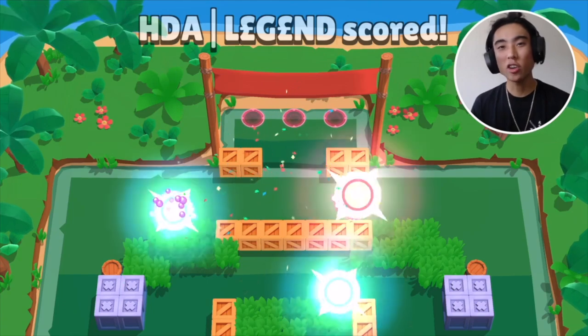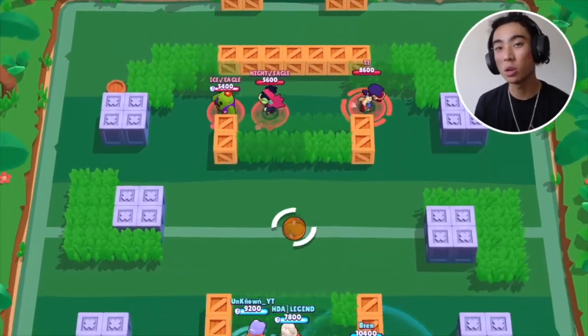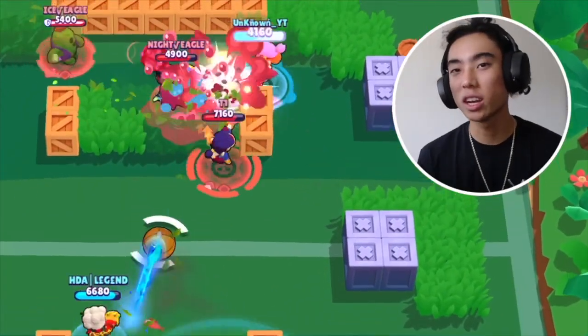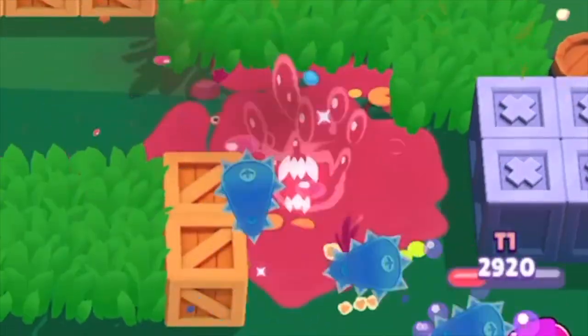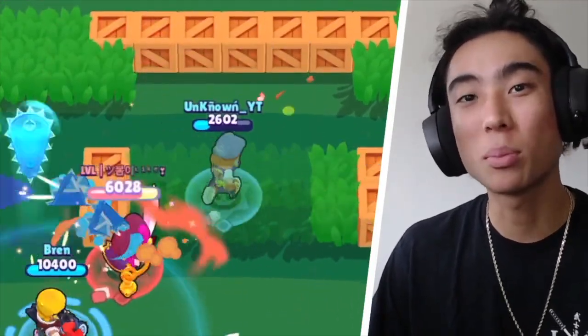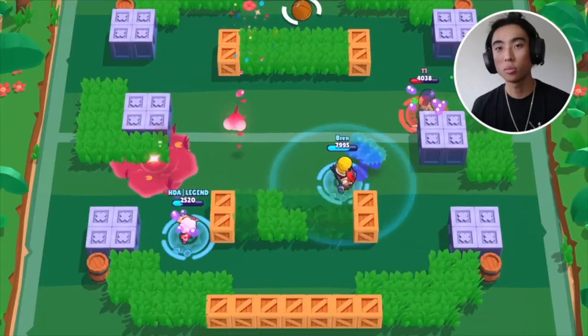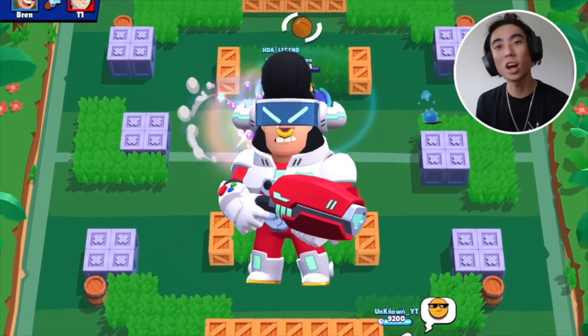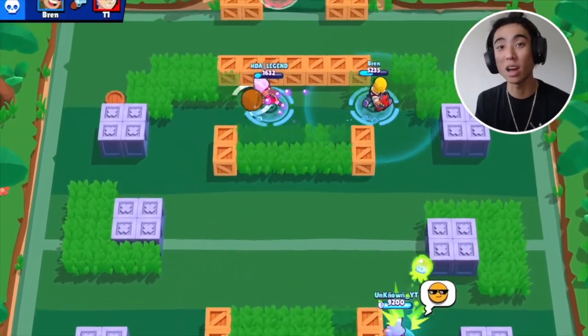Fang already has a ton of HP and he needs to be close to people in order to do a lot of damage. So you don't have to really be that worried when getting close to people because he'll be able to tank some shots. Since his reload speed is very fast, this is going to help you keep the pressure if you get close to people. Just remember that if you're going up against shotgun brawlers like Shelly and Bo, you should probably just retreat if you know you can't get them down right away, because those kind of brawlers will be able to burst you down before you can get them down.